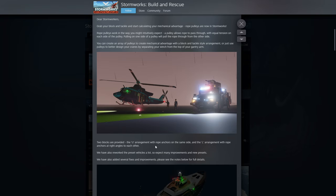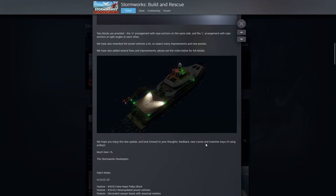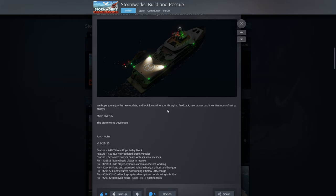Two blocks provided: the U arrangement with rope anchors on the same side, and the L arrangement with rope anchors at right angles. We'll have to figure out what that means. They've also reworked preset vehicles a lot, so expect many improvements and new presets. Several fixes and improvements are included — see the notes for full details.